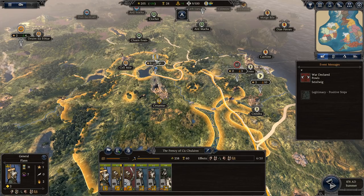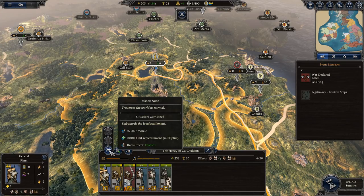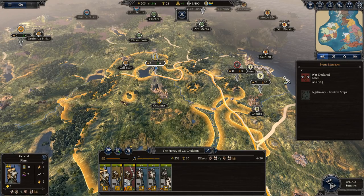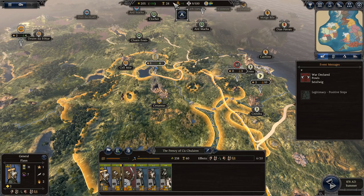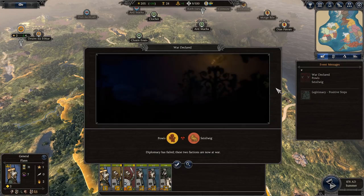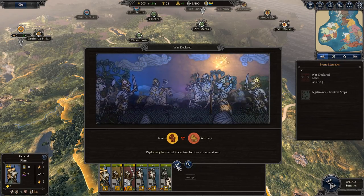We've got 205 gold, which is not really enough to do anything. I'm going to keep these guys in town so we can continue to replenish our troops. War declared — Powis versus whatever, that guy. And General Flan here.